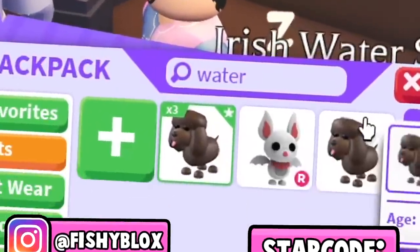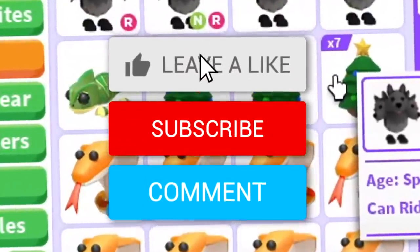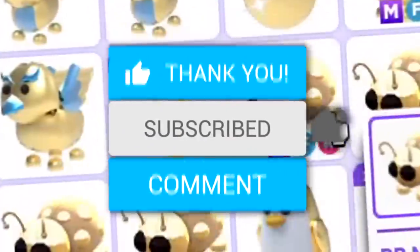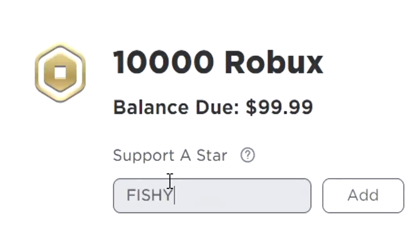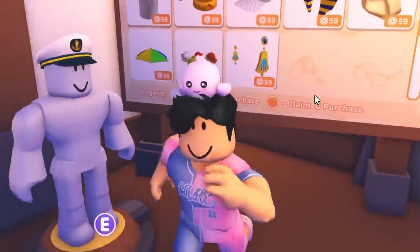The brand new Irish Water Spaniel is officially out! Before we trade them, if you want your own Meganeum pet, leave a like on the video, hit the subscribe button, and comment down your Roblox username. Also don't forget to use star code Fishy when buying Robux.